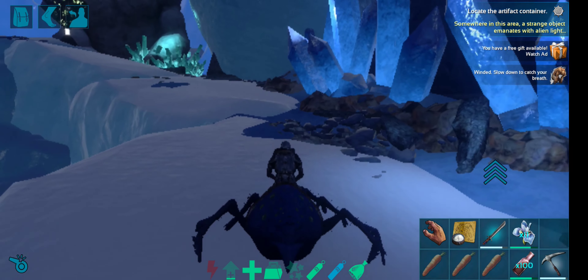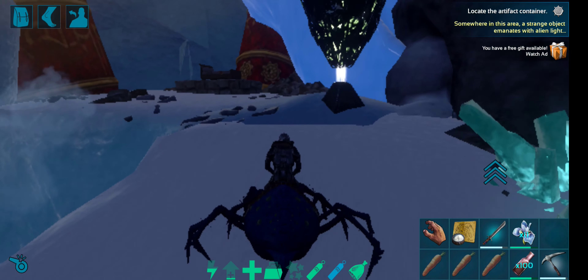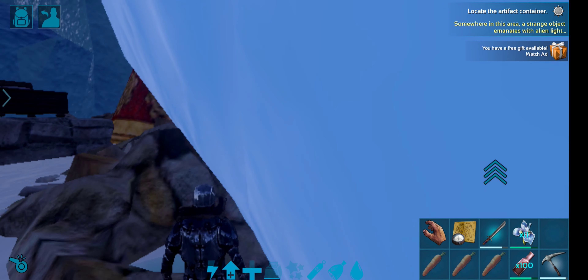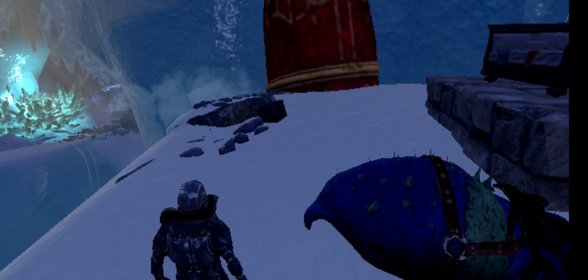You can use the artifact — this is the artifact. Sometimes the animals are spawned, so be careful. This is the artifact. This is the strong artifact. This is the artifact of strong artifact.